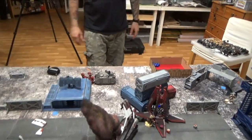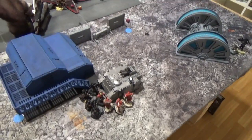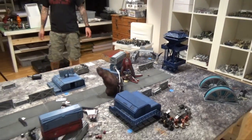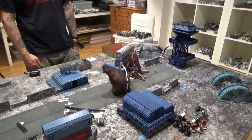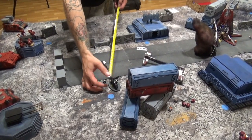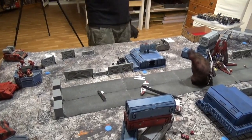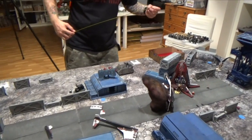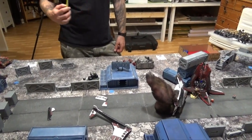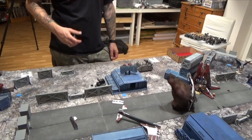Turn four Raven Guard: discarding 'Hold the Line' because he can't hold it — he's got just one marine, a tank, and a lascannon left. He considers moving the Razorbacks but if they move they can't shoot. Decision: stick guns to the front. The Razorback can hold units in close combat heading into turn five.